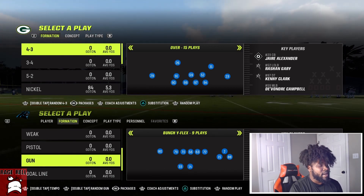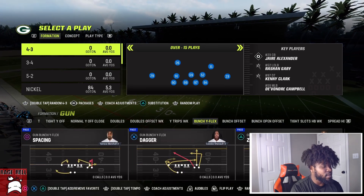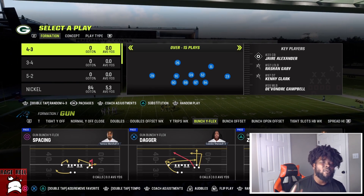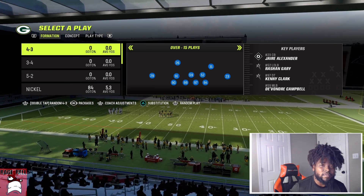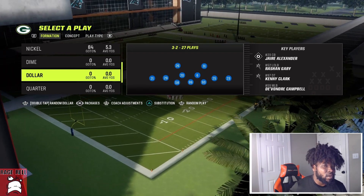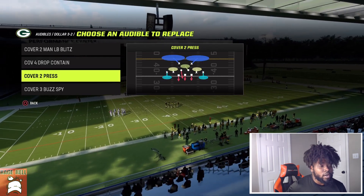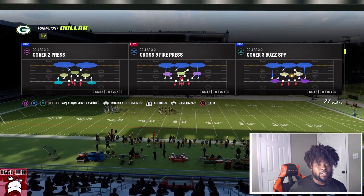Personnel doesn't really matter too much — we'll talk about it once we get there. The play we're gonna look at inside Bunch Wide Flex is gonna be Dagger. I know you guys have seen this play before, you've seen people running it against you, but I want to give a couple setups you probably haven't seen before. I'm gonna start off in Dollar because it is still the meta defense, and I'm gonna talk about all the coverages — Cover 2, Cover 4, Cover 3, and man coverage — and I'm gonna show you how it looks versus match coverage as well.